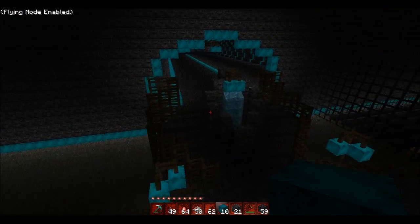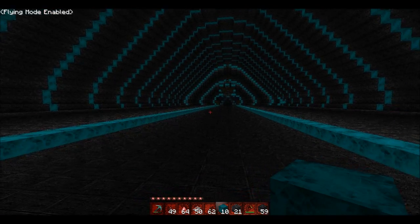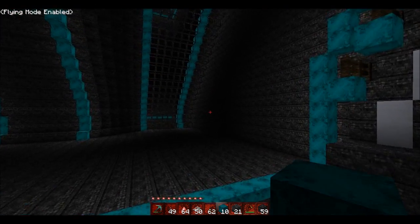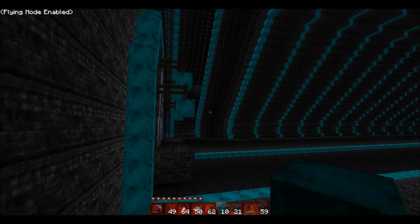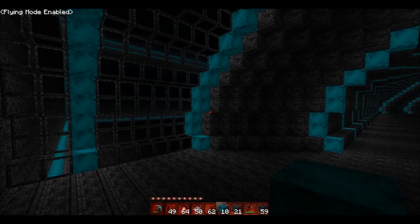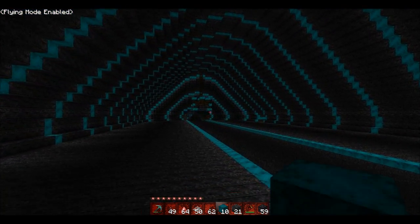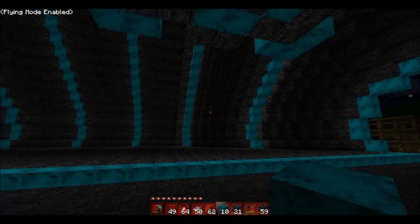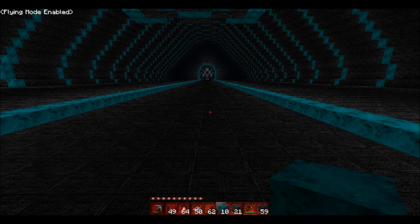Coming up on the throne room. I know what you're all thinking — why make that big a castle and just do this little entryway? Well, there are some different places, and there's gonna be hidden ways to get to those places. Some will be accessible directly and some will not. For example, this — which you need to find to be able to call Bandit Cove your home.